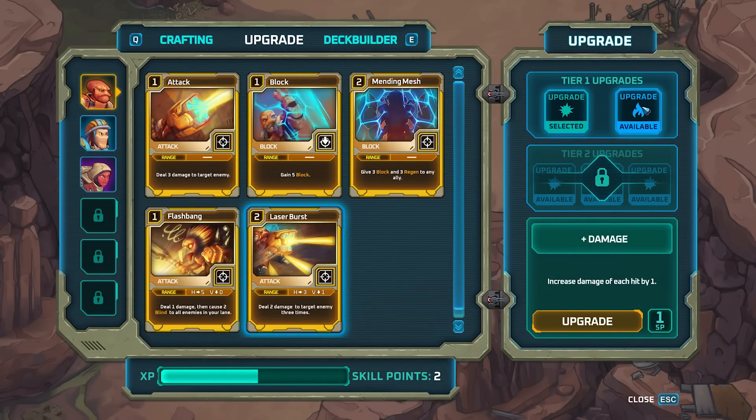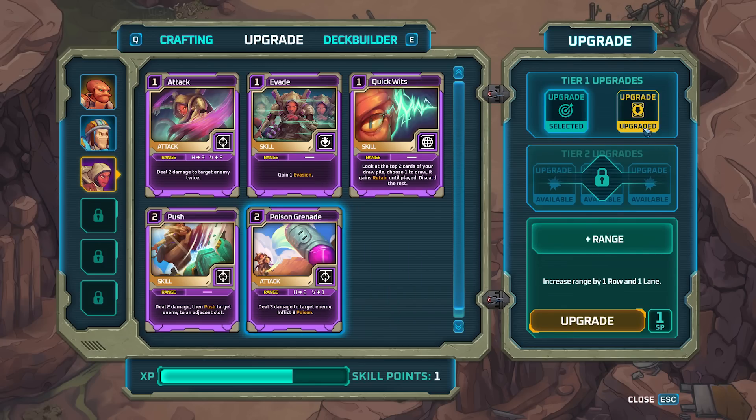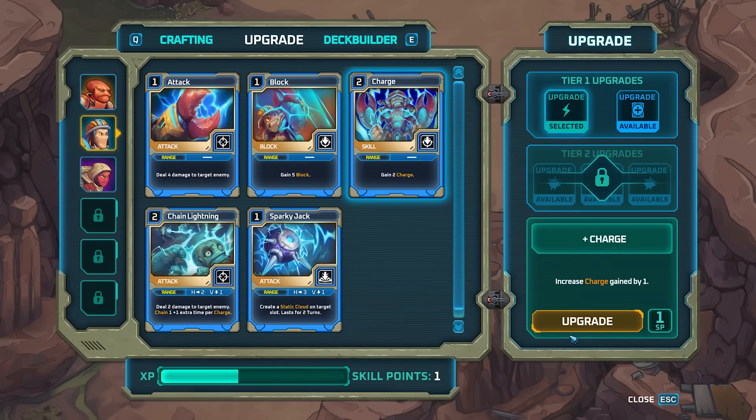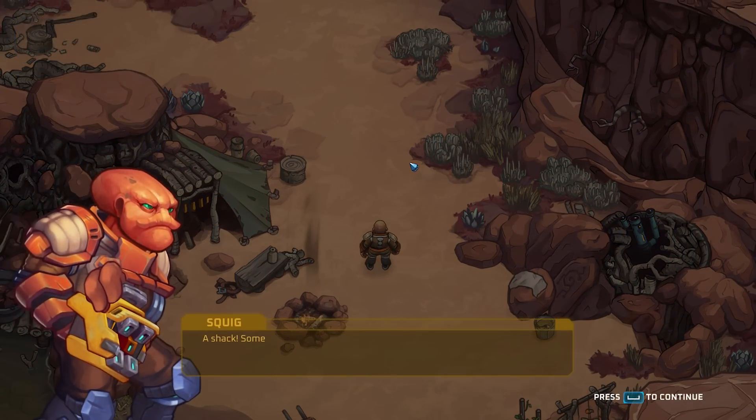I do want to get Laser Burst with the burn ability — it's going to be two points for Squiggly. We still got one point acquired with each of these dudes but we already upgraded their cards. Let me get the extra range for the poison grenade. Let's just increase the charge — if we get that charge really high up and then land a chain attack afterwards, could be good.